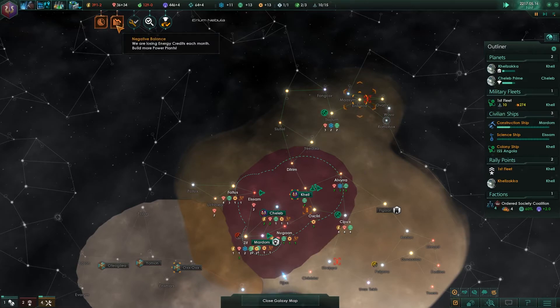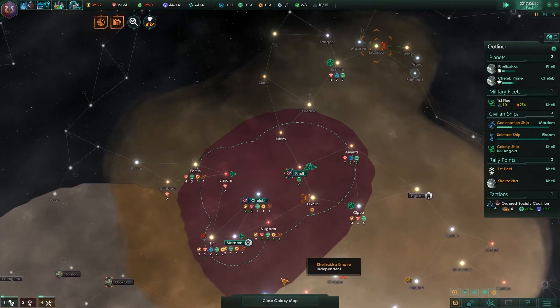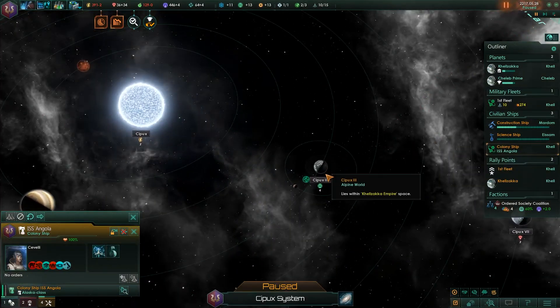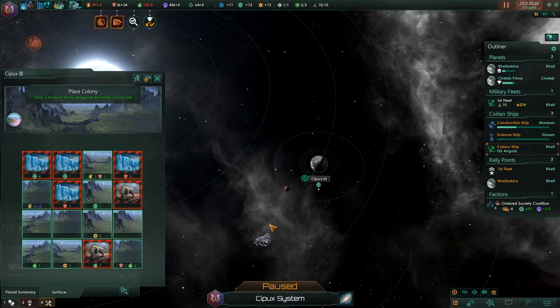Our borders are growing pretty quickly. We've got a negative credit balance right now, but that's going to be fine. We'll colonize the planet as quickly as possible — we do have modifiers that will speed it up, so that's all good.